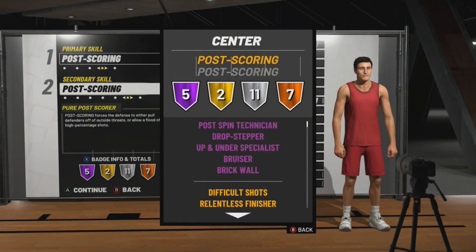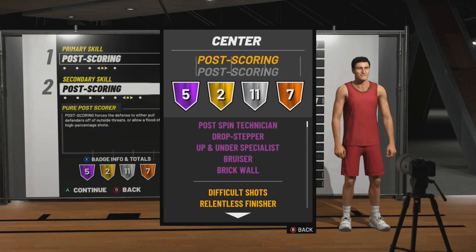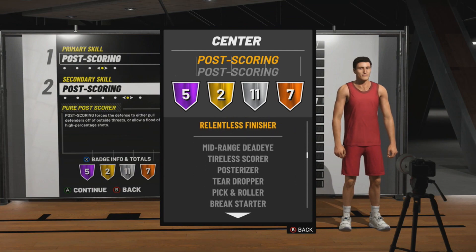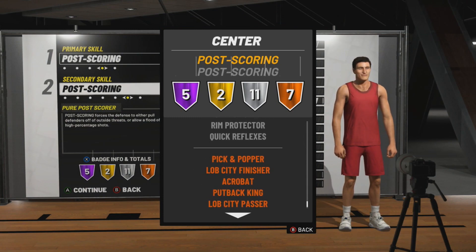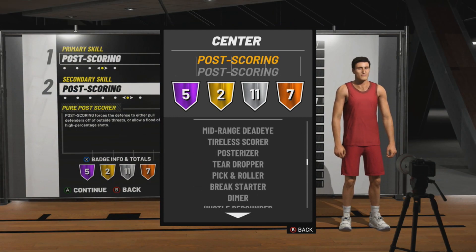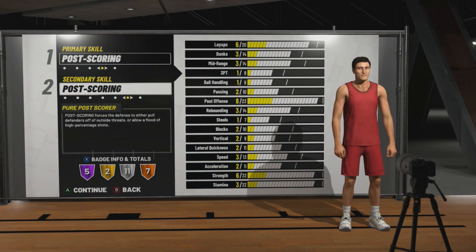As you can see by the stats, it's extremely good. The badges you get include all the post scorer stuff: Difficult Shots gold, Relentless gold — you don't even have Athletic in your name and you get Relentless gold. Then you get Mid-Range Dead Eye silver, Tireless silver, Posterizer silver, Pick and Roller silver, Hustle Rebounder silver, Dimer silver, Rim Protector silver. When you hit 99 you're going to have 7 Hall of Fame, 11 gold badges, and 7 silver badges.